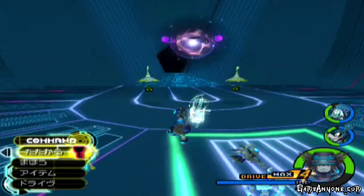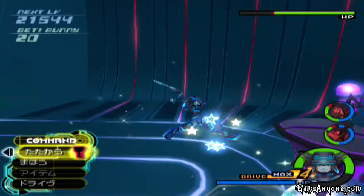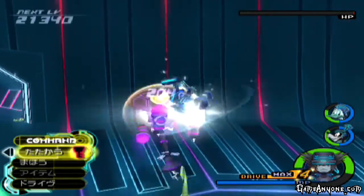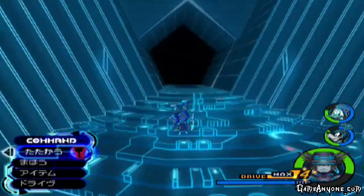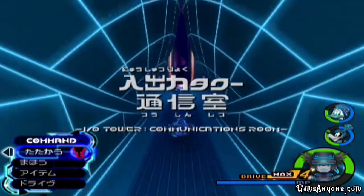Let's encounter the third new type of Heartless for Space Paranoids. Meet the Devastator — and no, it's not a Constructicon, unfortunately. Devastators drop Lightning Crystals as well. They also drop Serenity Stones, and on the rare occasion, Elixirs. They also received another color variation, and a super dungeon that can go right off.